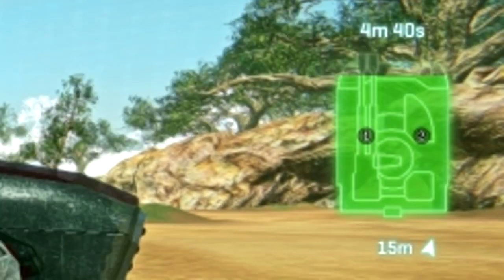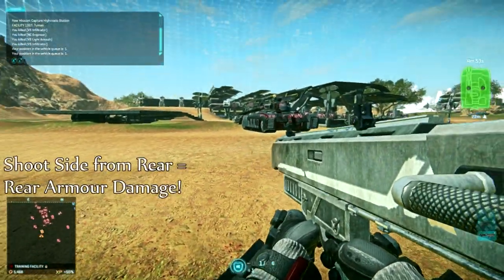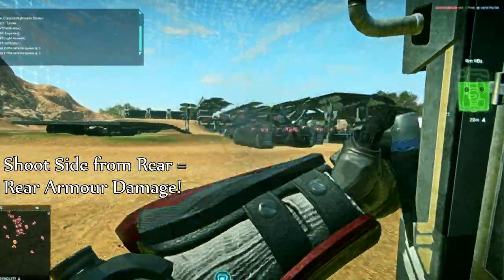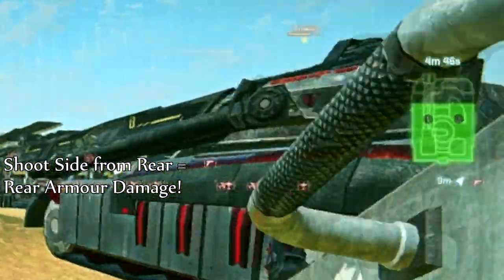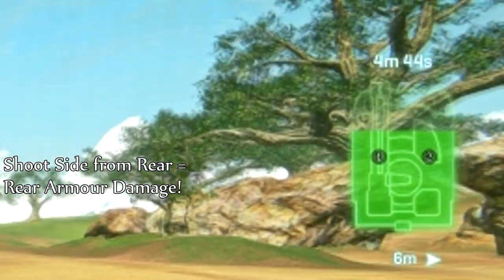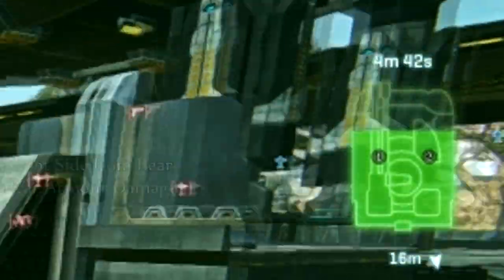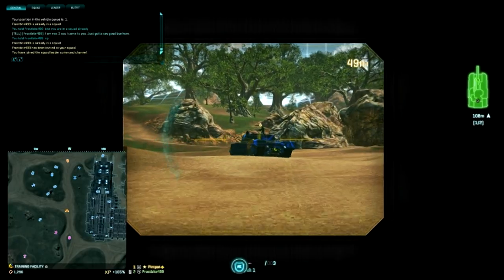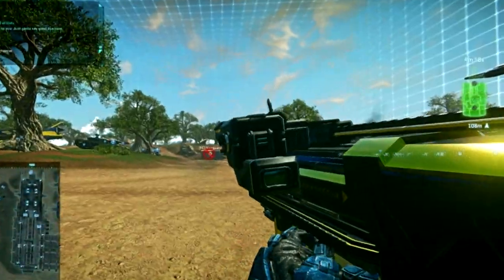If I stand to the side of the tank and shoot it on the rear armor, it receives side armor damage — it doesn't matter that I hit it on the rear armor because I was standing at its side. The same applies if I shoot from the rear and hit it on the side, but it still counts as rear armor damage. So what matters is where you're standing relative to the tank when the rocket actually hits the tank. If a tank moves, it can change which armor type it is that you hit.